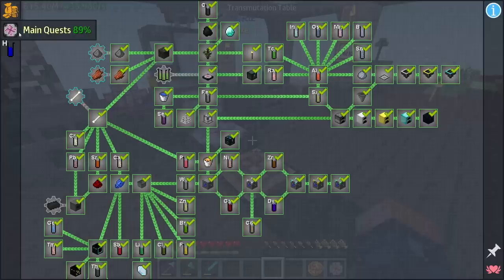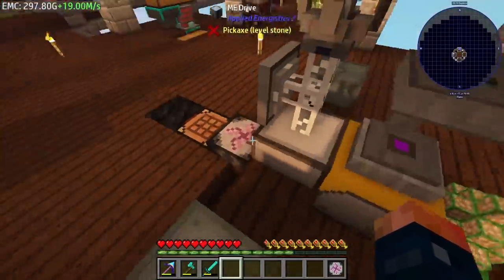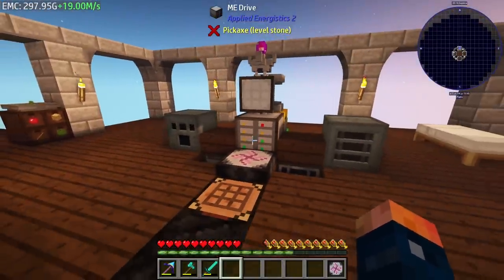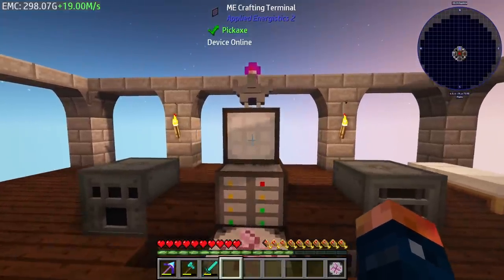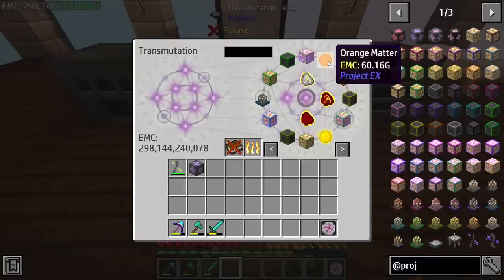We definitely still need to try and complete the periodic table - there's a lot left to do. We're only 42% completed and we just have to fill our whole inventory with at least one of these elements, and then we're off to the races. I have slowly but surely been grinding up through the EMC ranks and I'm now sitting at green - I have enough EMC to get the green and I saved up enough to make the Watch of Flowing Time.